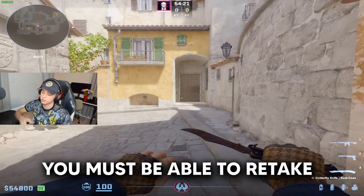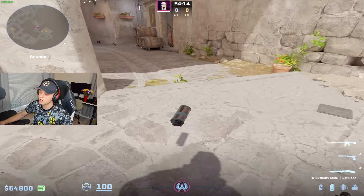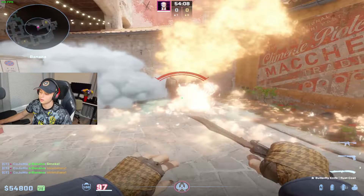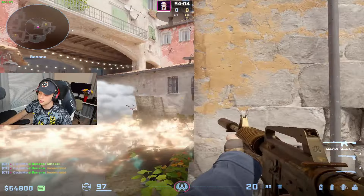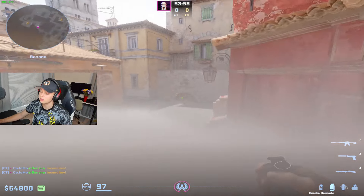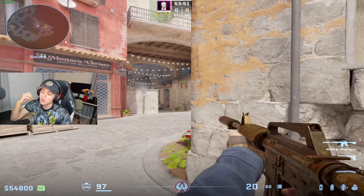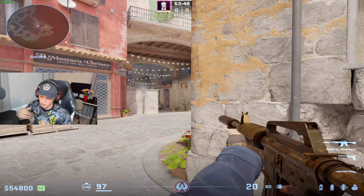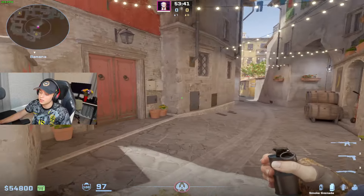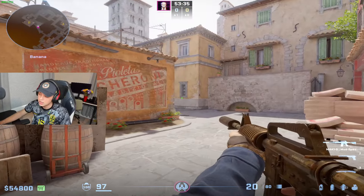On B it's the same thing. You hear them flashing — good B players always know the retakes and where these nades come from. They throw a smoke, molly off a position, and flash in to retake car. Now in order to set up and hit B, they have to throw nades all the way back and retake that space. It's so much more comfortable for us when we push them out, even if they have to retake it — we have that timing, that pressure, and it makes them very nervous when someone has their molly out and another player is covering, paranoid because you've punished them.